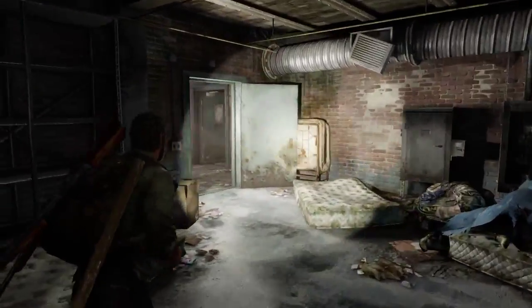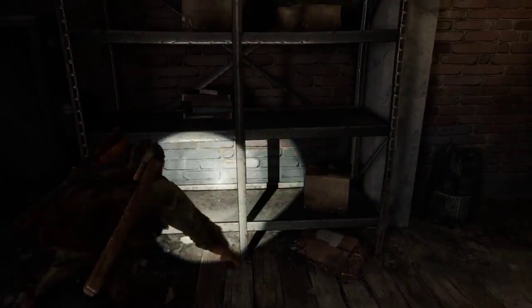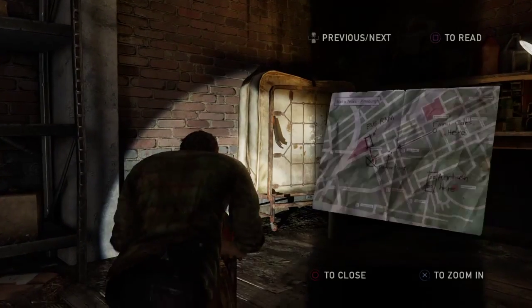Health kits are 33 percent stronger — sweet, I thought I was missing something. Oh, we got an upgrade table and we got a map — ambush map.